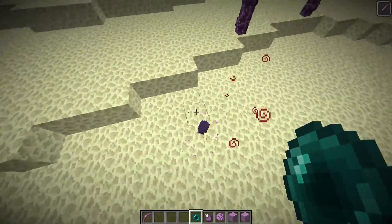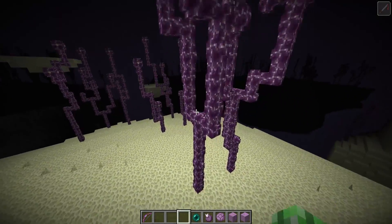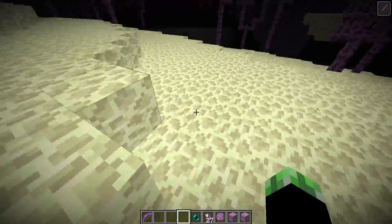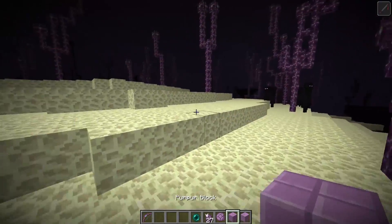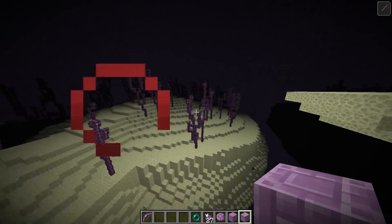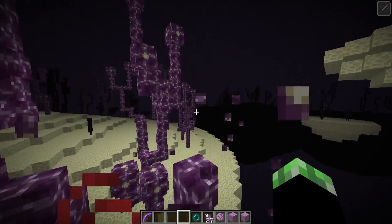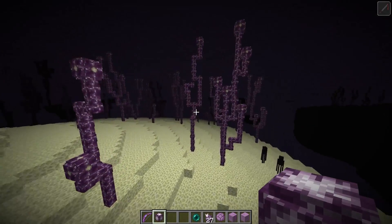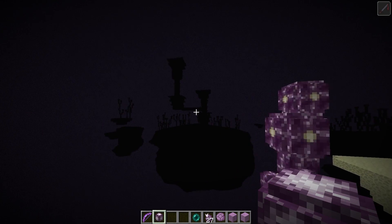Throwing the ender pearl into the gateway teleports you to what are called the end islands. Here you'll see chorus plants, which are gravity affected just like cactus — break the bottom block and they all fall. They drop chorus fruit, which you can cook in a furnace to get popped chorus fruit. That can be combined into purple blocks, purple pillars, stairs, and slabs. You can even plant chorus flowers on end stone in the overworld.